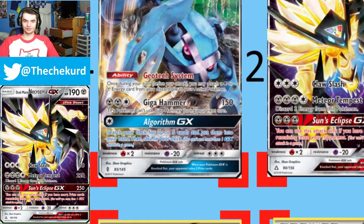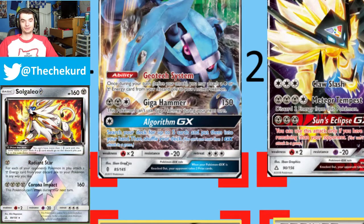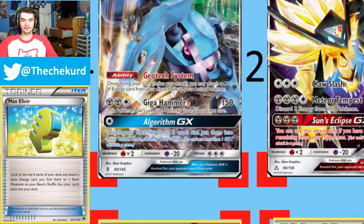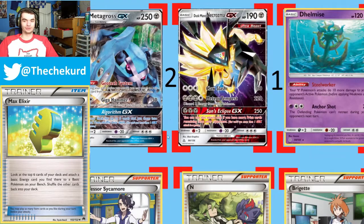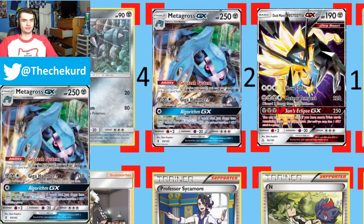Metagross also has Gigahammer, which for 2 Steel and 1 colorless does 150, but this Pokemon can't use Gigahammer next turn. And then Algorithm GX, which is a pretty strong GX, but N is very popular at the moment. So using Algorithm GX is kind of a last-ditch hope — if you know you're going to be behind, you have to use Algorithm, especially if your hand is bad. And you won't be able to use Sun's Eclipse for the rest of the game.